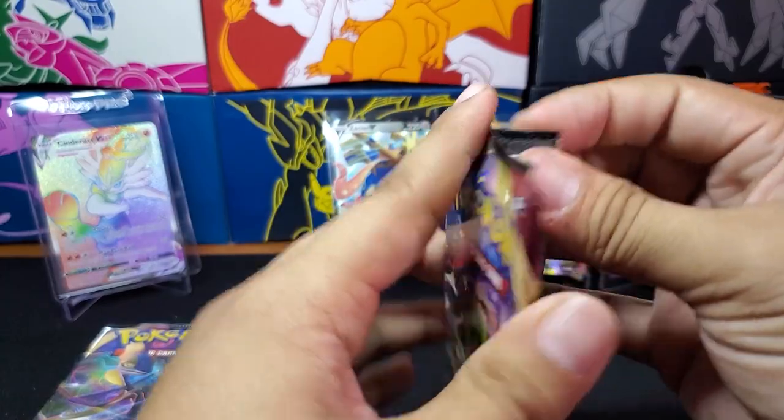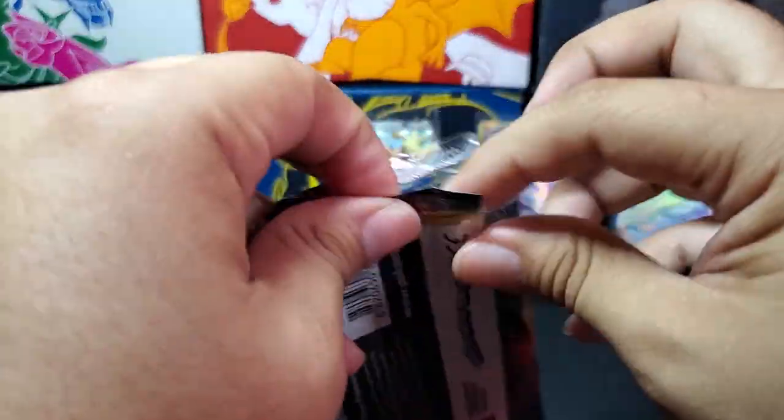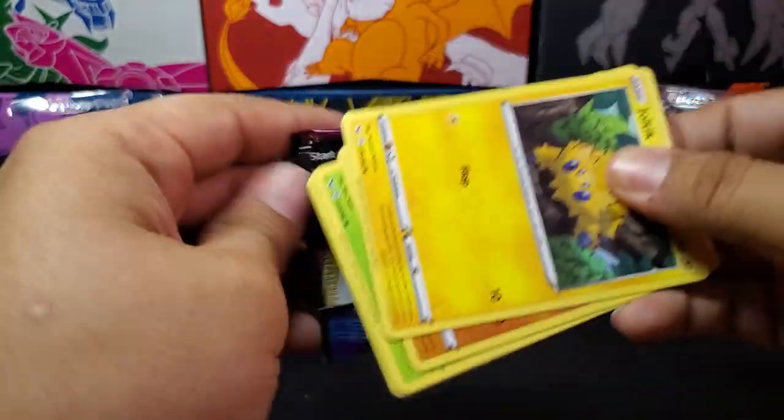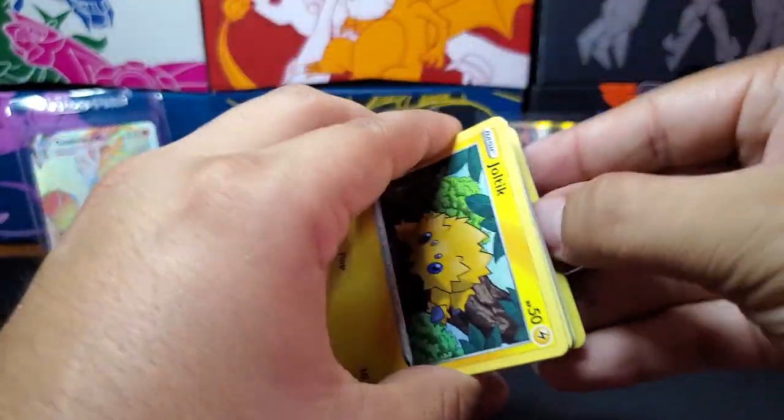Sword and Shield — the base set. Not a very good set to me, but I'd still like to pull that Zacian Gold card, or the Zamazenta Gold card Secret Rare.